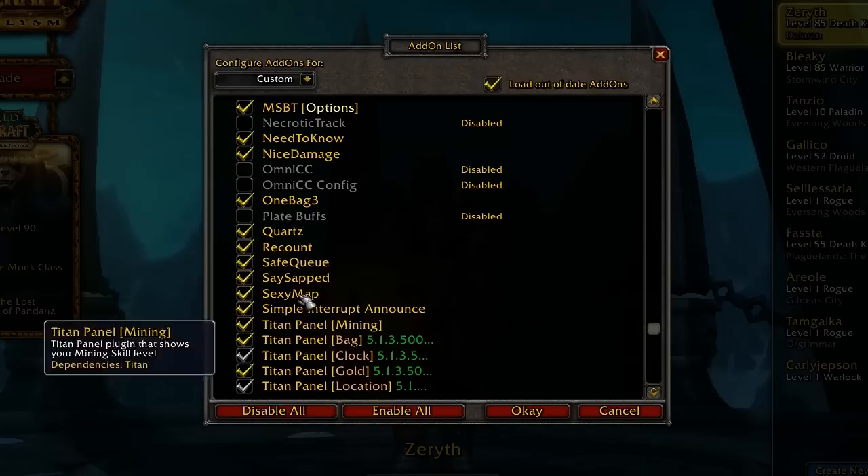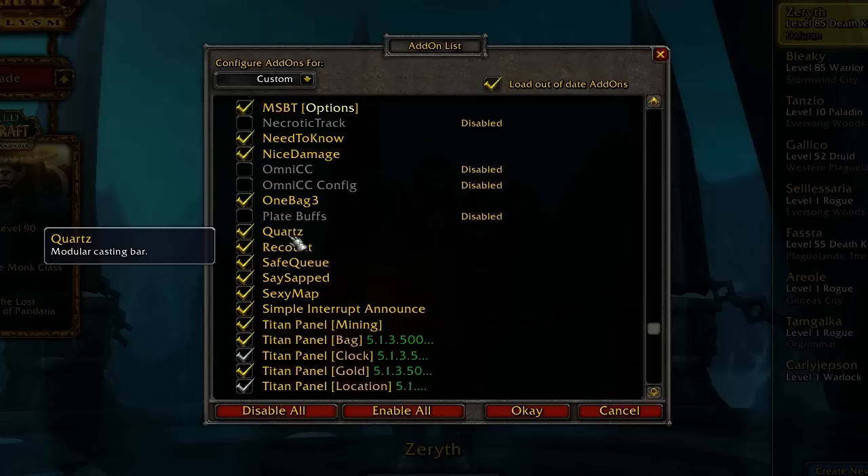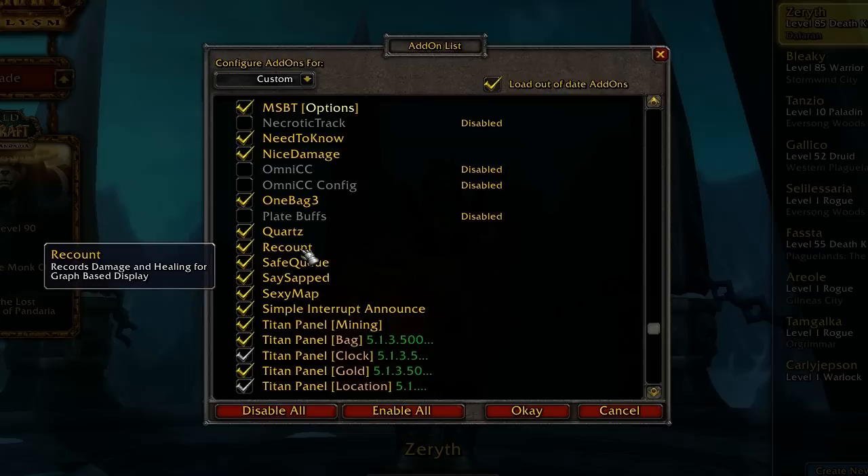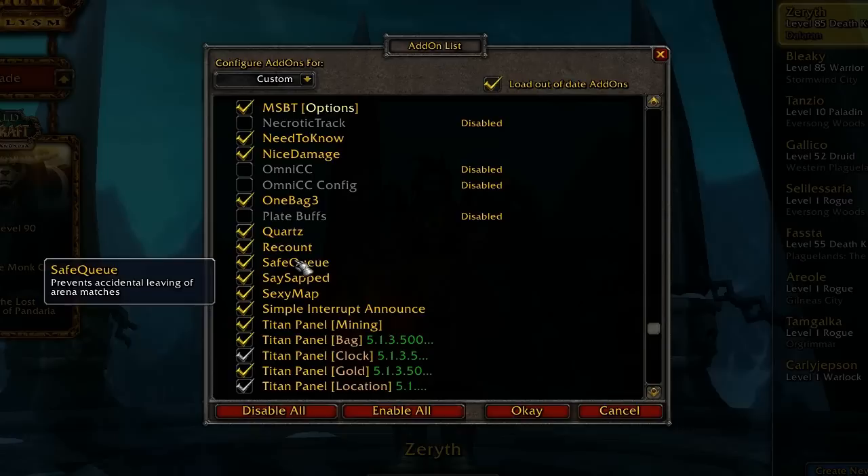Nice Damage is just a damage add-on — it's basically a font. One Bag 3 is a replacement for the default game bags and it combines all the bags into one frame, which is pretty useful. Quartz is a casting bar that I put near my character so I can see when people are casting stuff so I can interrupt. Recount is for PvE — it'll check your DPS and your damage.